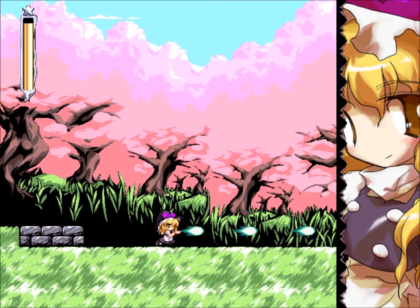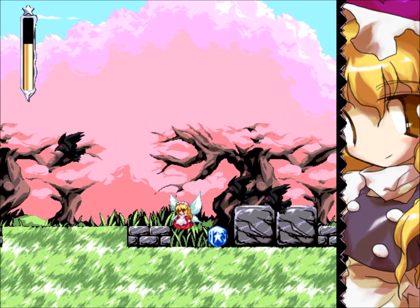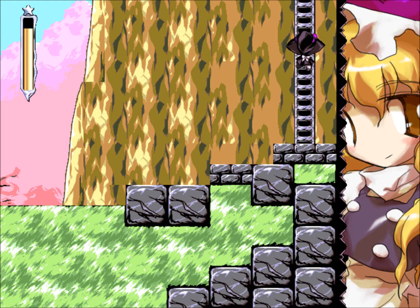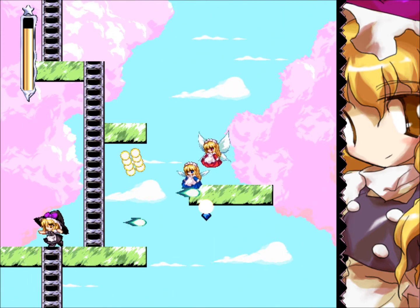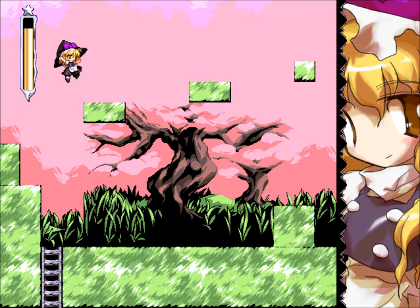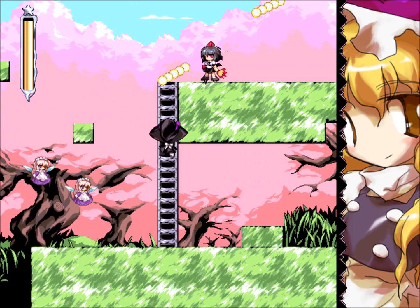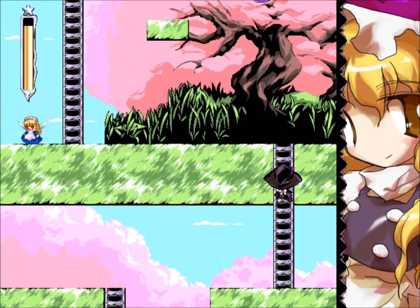Starts out pretty easy, this stage so far. Let's climb up the ladder — just some simple platforming already. Climb up some more, taking the upper path. Making full health. Now we have Aya Shamemaru making an appearance in this game, and continuing on.